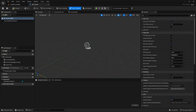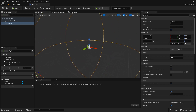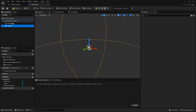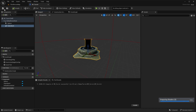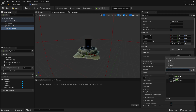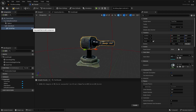Inside the blueprint, first add a Sphere Collision component with a radius of 16 to detect nearby players. Then add a Static Mesh component — drag it to the scene root and set it to the turret base mesh. Add another static mesh component as a child of the first, set it to the turret top mesh, and move it up into position. Rename that component 'turret top', then compile and save.